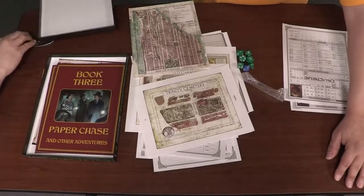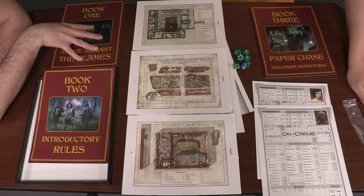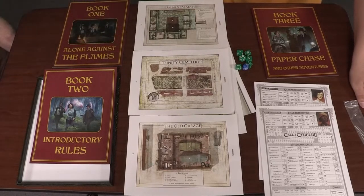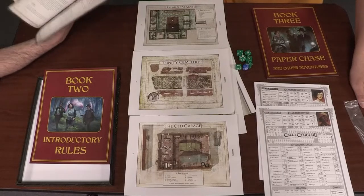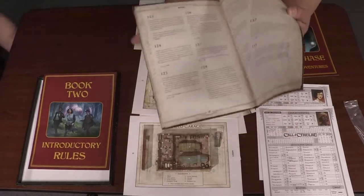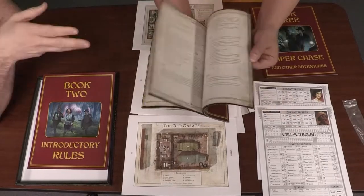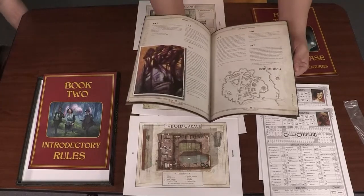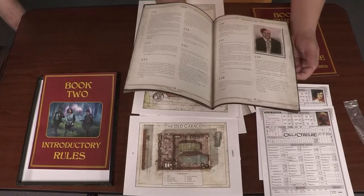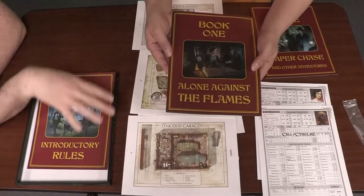Let's take a quick break so we can look at these books more carefully. I looked at Alone Against the Flames — this is a solo adventure where you make a character and it guides you through character creation. Then you read through the adventure making choices as you go, like a Choose Your Own Adventure book, but a little more complicated. You take rolls, succeed in skills, and it guides you through if you've never played a role playing game or this system. Even though I've played D&D for a long time, I'd use this book just to get to know the system better, because there's always that awkwardness when you're playing a new system.